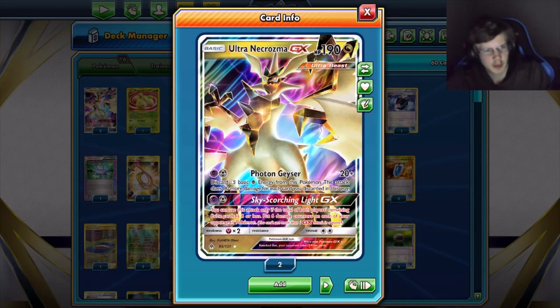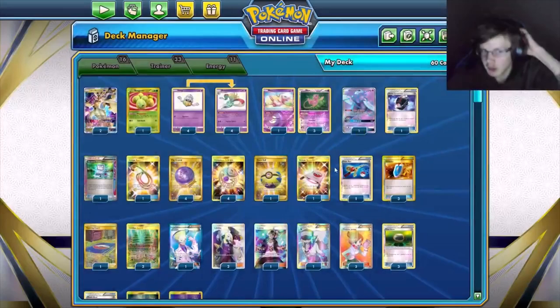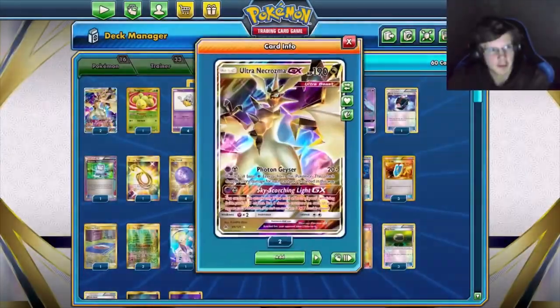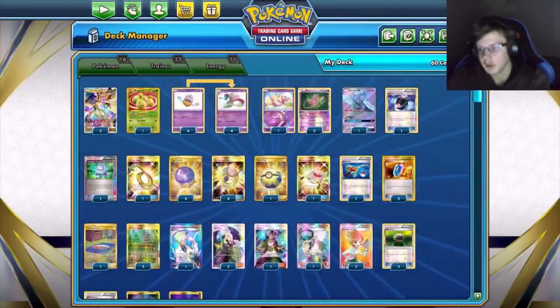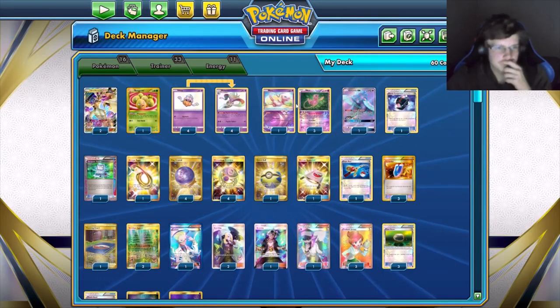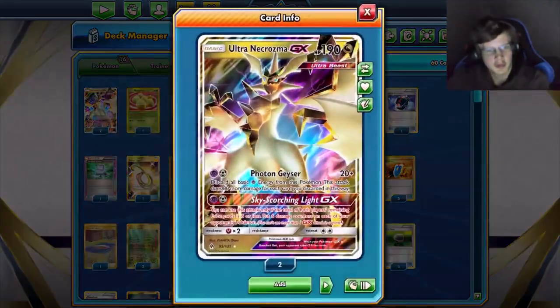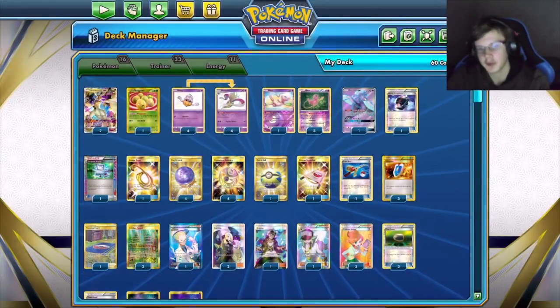We're not playing any Double Dragon energy in this deck, although you could. We're playing all basic energies and we're gonna try to attack with Mew, because Mew can copy Necrozma's attack — so you only give up one prize instead of two when knocked out. We're also playing a bunch of Malmars.